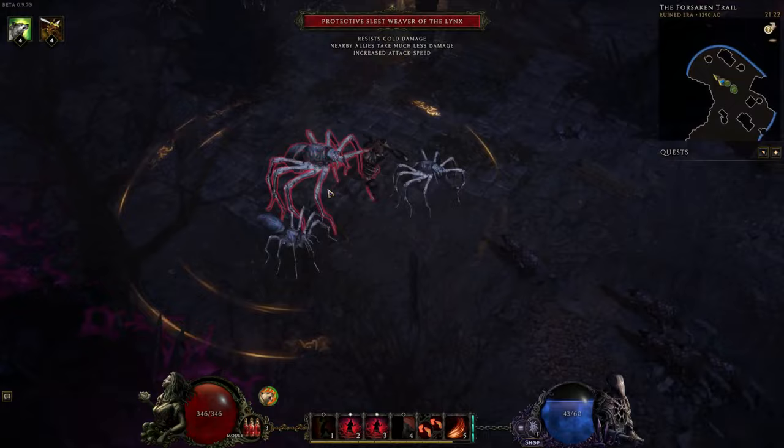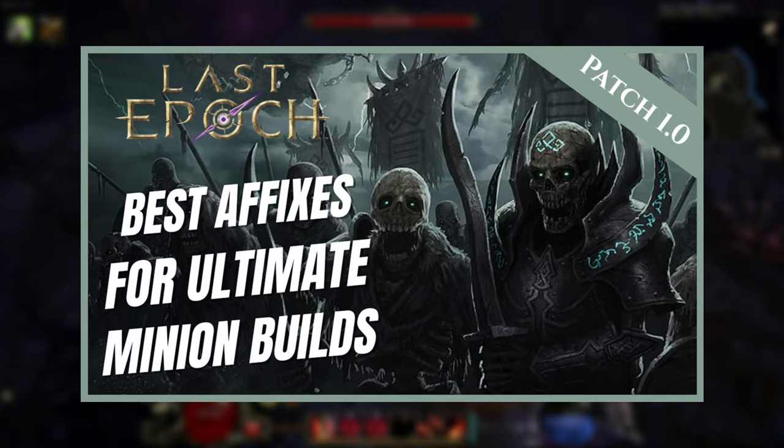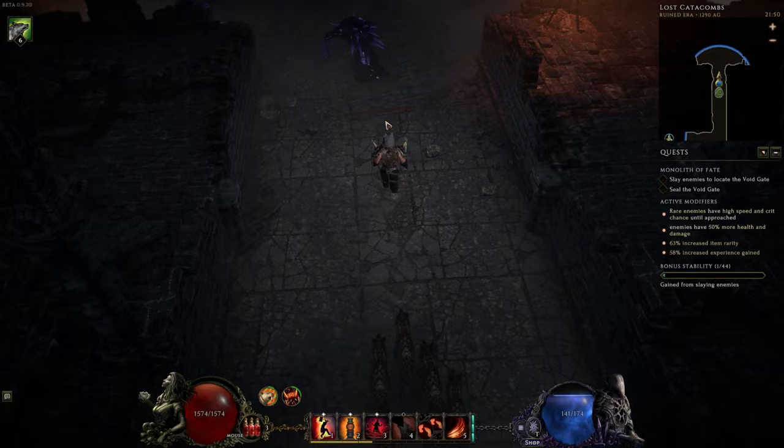Before we start breaking it all down, there are three other videos on the channel that will help out here. The first is the best fixes for minion builds. We then have how to auto cast skills. And finally, the fastest way to reach level 100, which is essentially an experience guide. So let's go in and start breaking all this down now.